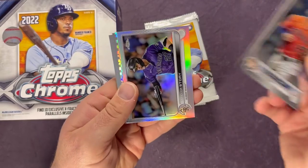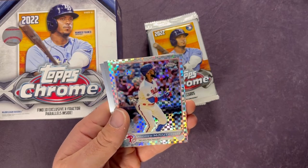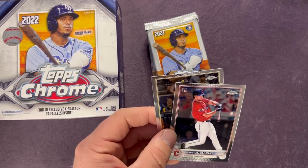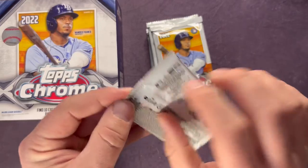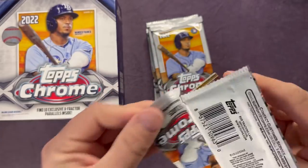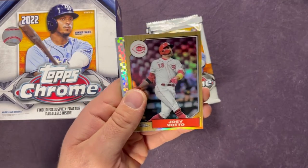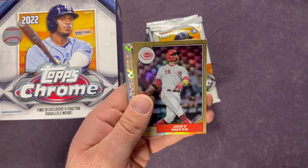Starting us off — Jose Altuve, we got a refractor of Trevor Story, Andrew McCutchen. That's our first X-Fractor there, and then we have an Ernie Clement rookie and Fernando Tatis. Nice rookie on that X-Fractor too. Kyle Lewis — sad to see him leave the Mariners. Hopefully he figures it out with his injuries — he just got so many injuries, it kind of sent him back a lot.